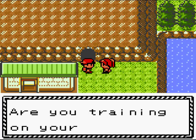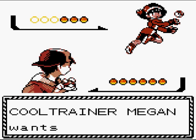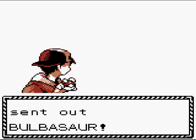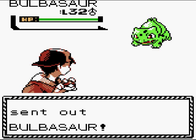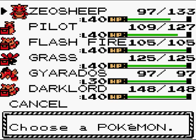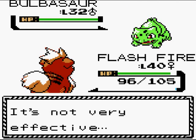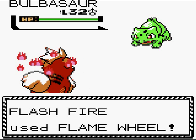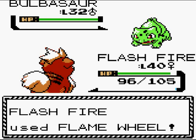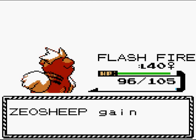A trainer says: 'It's rare to see anyone come here. Are you training on your own?' A trainer named Megan sends out Bulbasaur. I bring out Flash Fire — Flame Wheel is a very big deal against it. Then she sends out Ivysaur — Flame Wheel has the same result. Then Venusaur — seeing all three evolutions. That takes care of them.